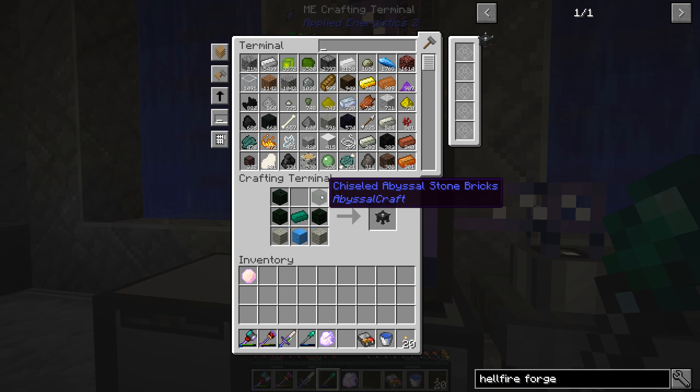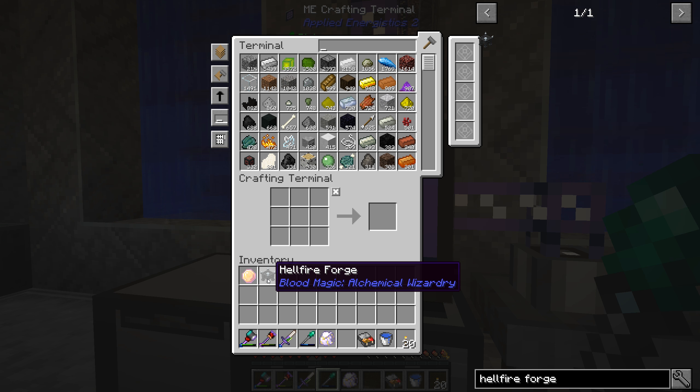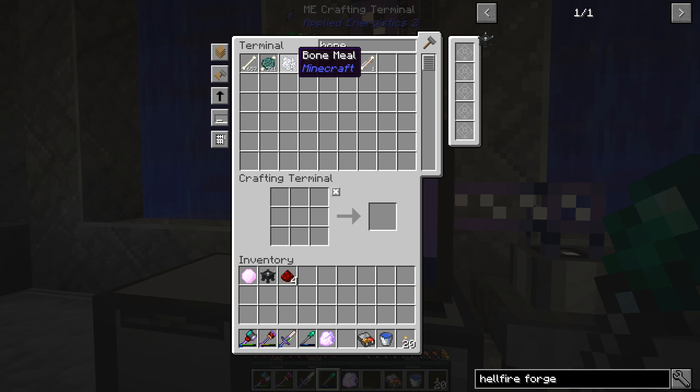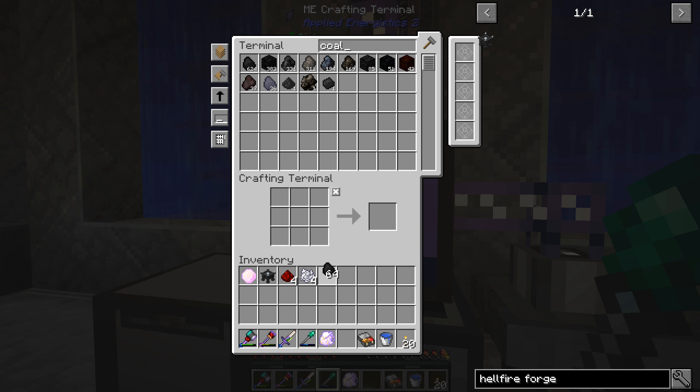A few moments later, we have everything ready to go for our Hellfire Forge. That's not so bad at all. Now that we have the Hellfire Forge, we are going to need this thing to make the Arcane Ashes. We do that with Redstone - we might make a few of these. Let's do like four of those. We need Redstone, white dye or bone meal, probably four of those, and I think coal and gunpowder are the other things we need.